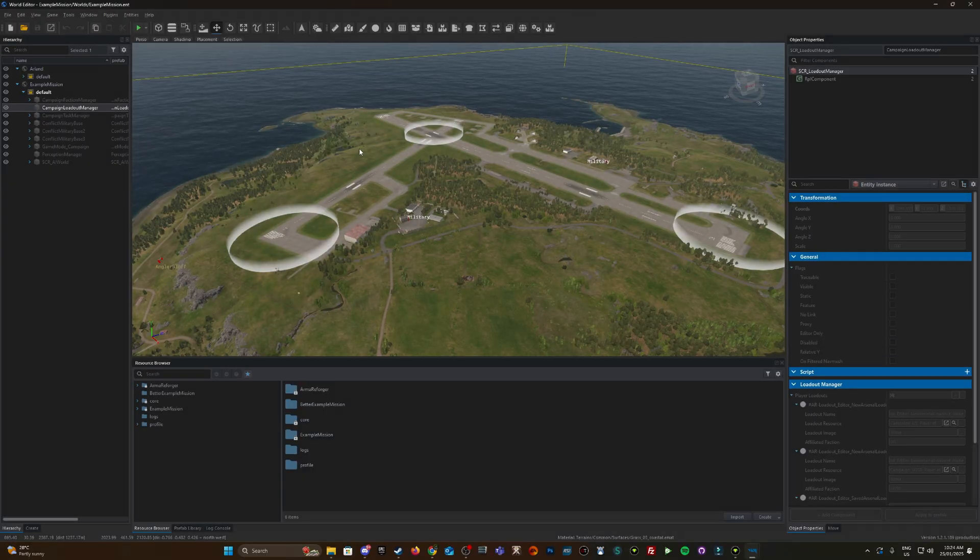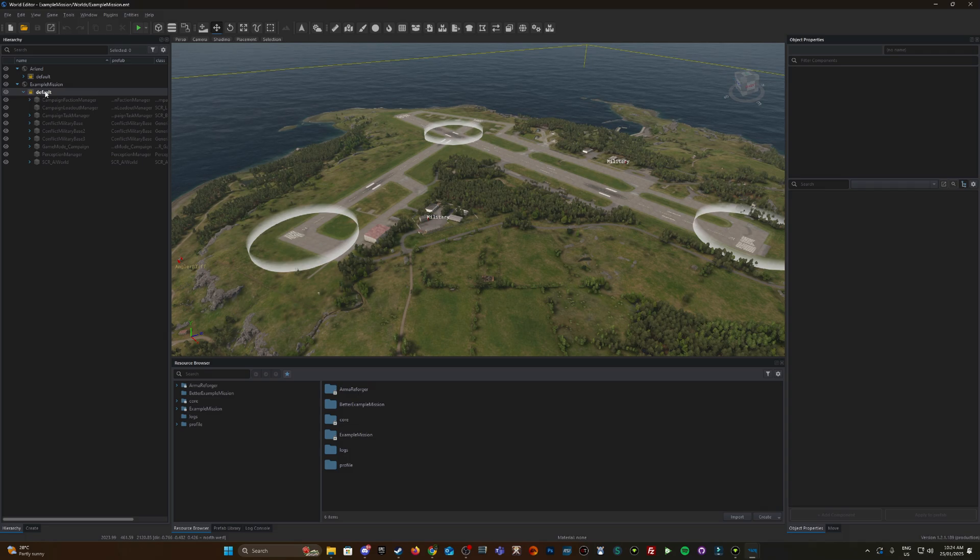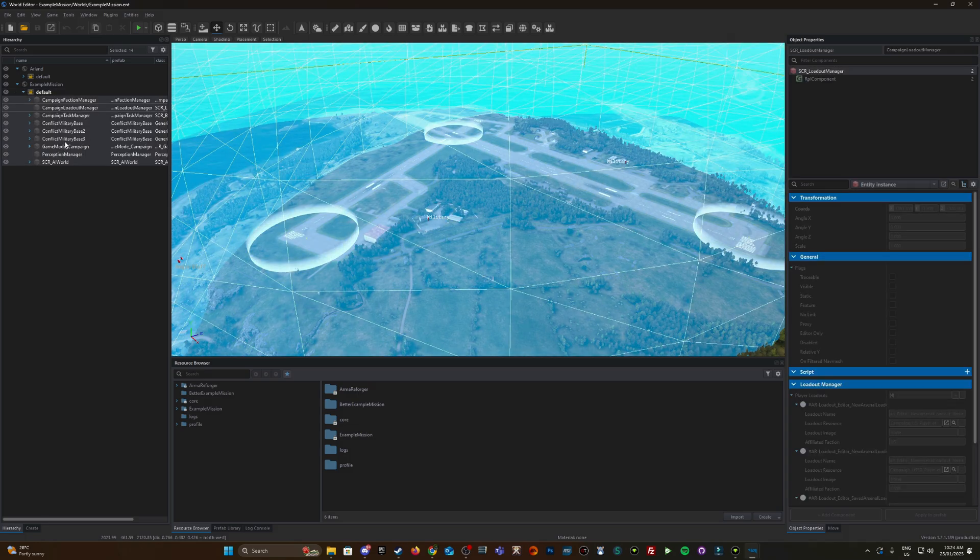Exiting back out and going back into the World Editor. What I want to do now is select this layer — I left-click on it, then right-click and go to Select All Entities. That selects everything below in that layer. I'm now going to go to Edit and then Copy.